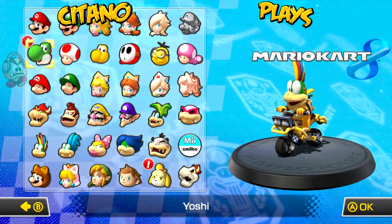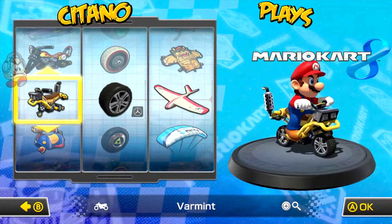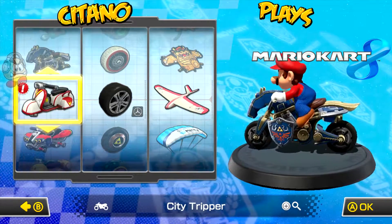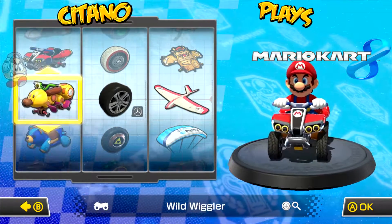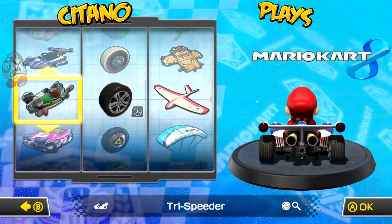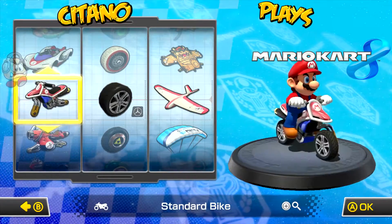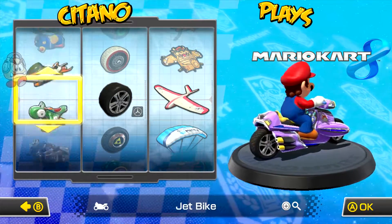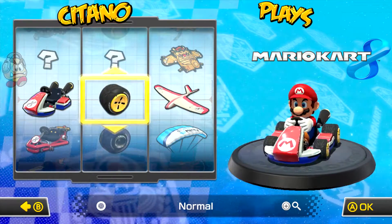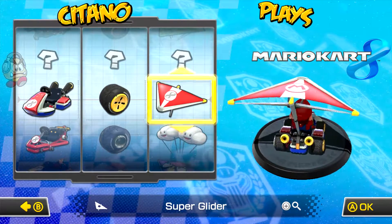What better way to start off this Let's Play by playing as the guy himself - Mario! When we select Mario, we get to the customization settings. We can select what kind of vehicle we want to drive - a motorcycle, a four-wheeler, original karts, or even some cars. Let's go with the classic kart. We also select wheels - just the regular ones - and gliders, which are used for gliding, a feature introduced in Mario Kart 7.